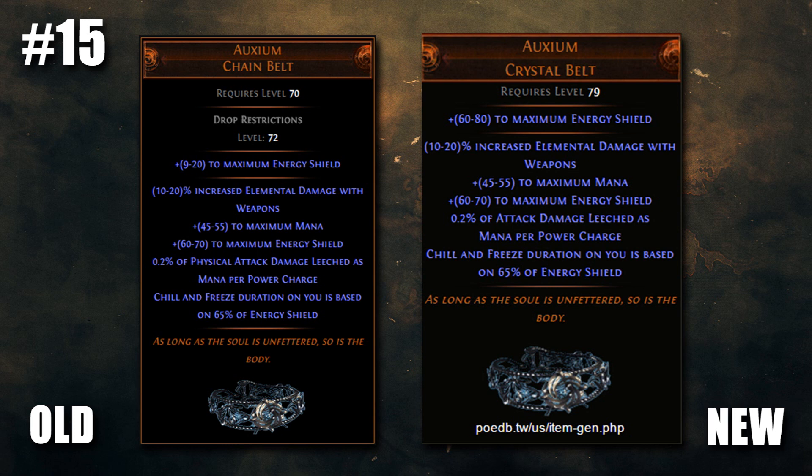With weapon elemental damage added and a solution for CI freeze and chill vulnerability, this is a very solid belt for CI attack builds.